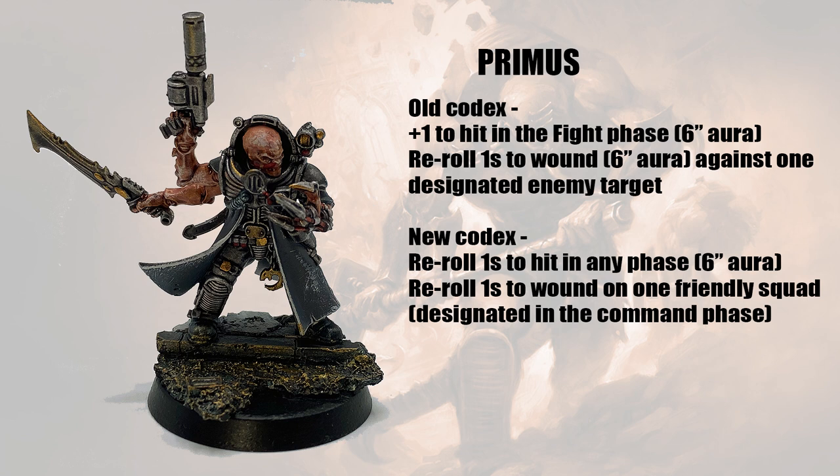His other ability, Meticulous Planner, has changed for the better too. In the old rules you'd put a reroll ones to wound aura on one chosen target, so once that target was destroyed the buff was gone. In the new rules it's been flipped — he gives the buff out in your command phase but you put it on one of your own units, so it's a simple reroll ones to wound against anything they attack. You can just put that on the Aberrants, and then switch it to another unit in your next command phase when priorities change.